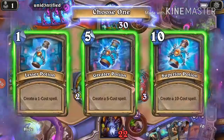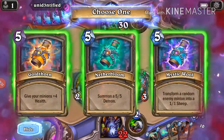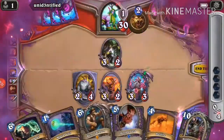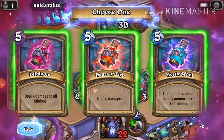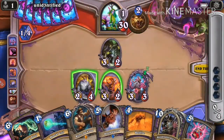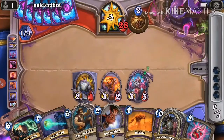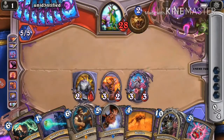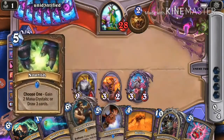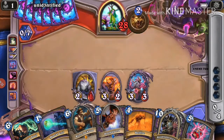Oh look, Kazakus! We're gonna create a 5 cost spell because we want to play it next turn — we just want to absolutely crush him. Hmm, 5/5 or give your minions plus 4? I think we'll play the 5 damage. Now we'll kill this off and hit face. Doom Guard over here is not very good because we're afraid of throwing away Reno Jackson or Blood Reaver, which we really don't want to do.